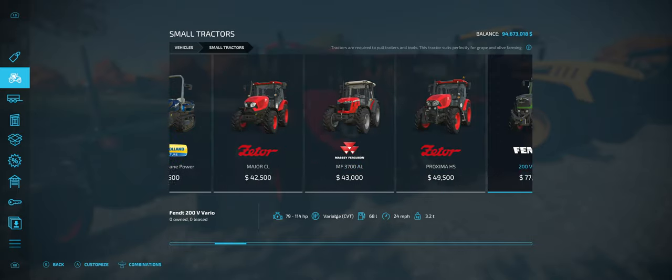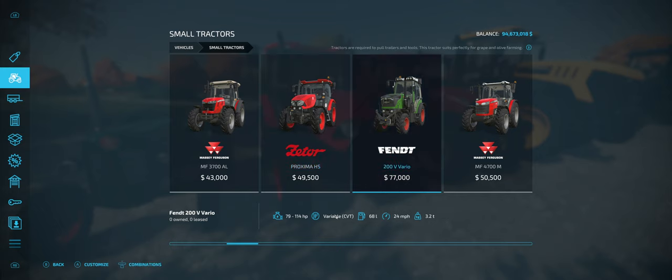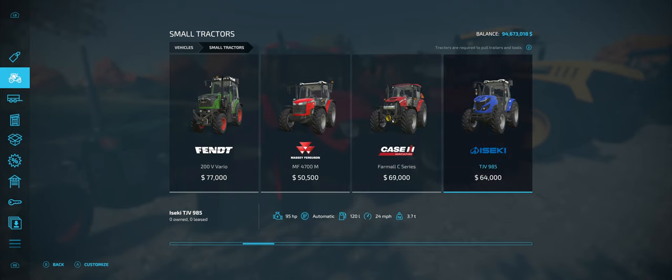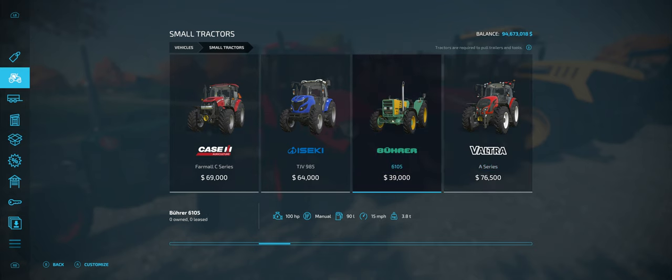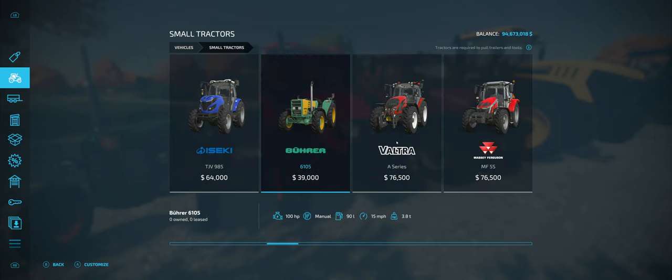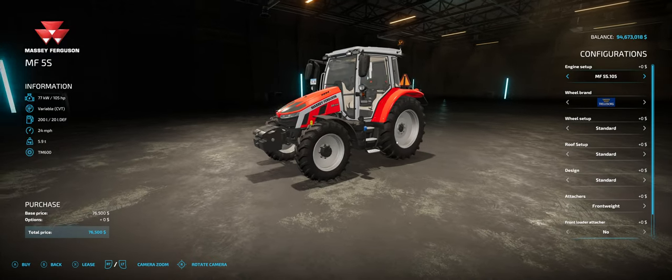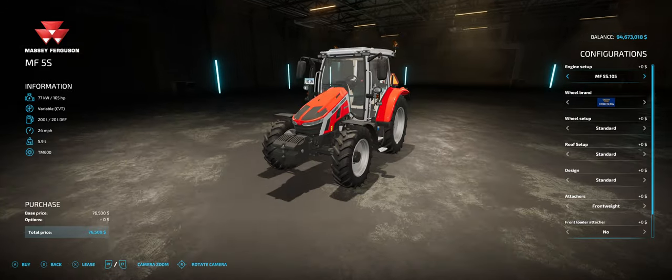So looking back, this one changes to variable CVT — that's the kind of transmission you want. The Farmall C has power shift, the ISEKI has automatic. These small tractors, most of them are going to be manual or automatic — they're not going to have CVT. CVT is the most comfortable for working. So when we get to the Massey Ferguson 5S small tractor, that's a great tractor because it has CVT.